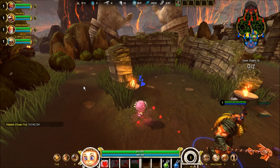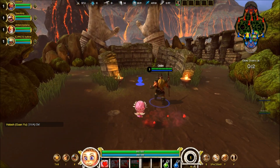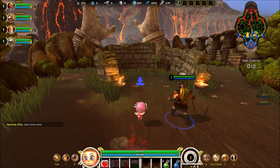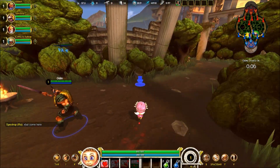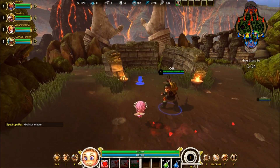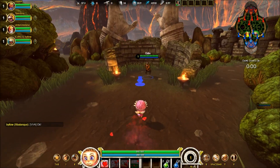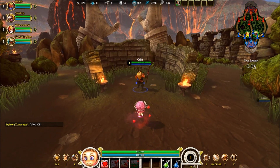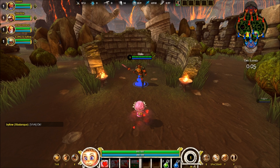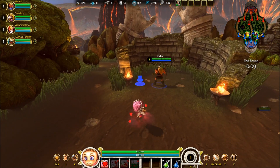This first ability is called Heart Bomb. It is a forward skillshot nuke. You basically shoot a heart bomb forward — it hits doing damage to the initial target that you hit. Also, the more stacks of your Lovestruck you have, the more damage you will do from your first ability.